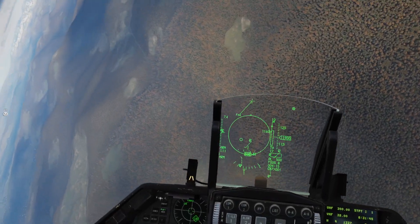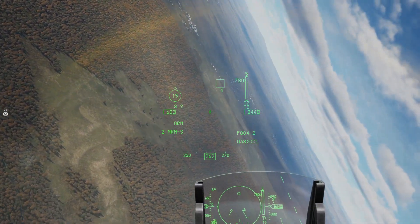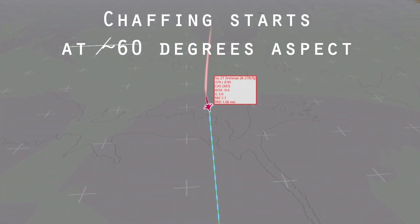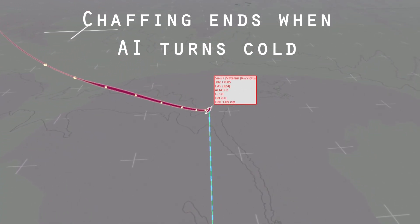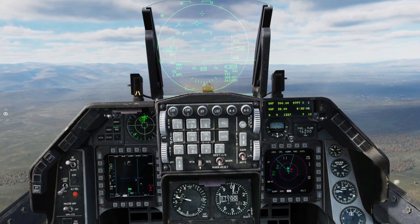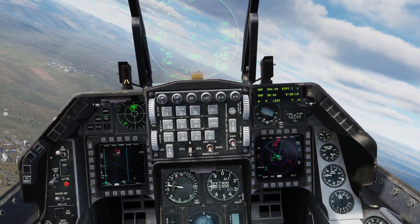Countermeasure usage by the AI has definitely improved from the old days of excessively dumping chaff until running out without regard for aspect. The AI will now deploy chaff when attempting to enter a notch or during beam aspect maneuvers, and it seems much more mindful of usage. However, flare dispensing seems unchanged — the AI just starts dispensing flares in a slow, program-like fashion when the player gets within 3 nautical miles.